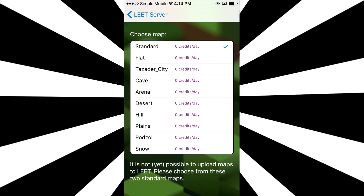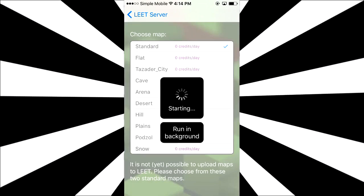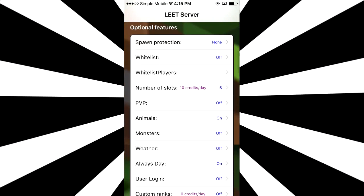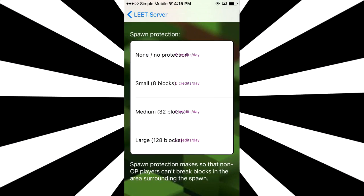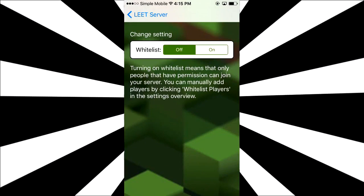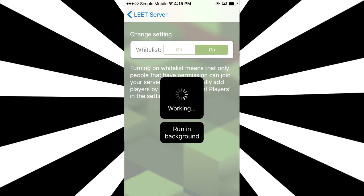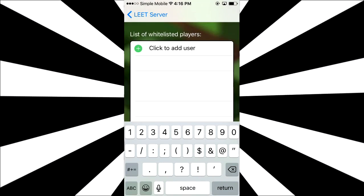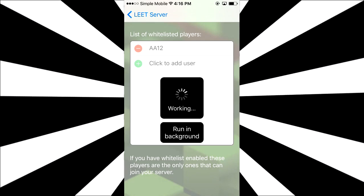You guys can also change the map to anything — all of the maps are free. I just kept it standard, but I want to change it to see how it works, so we're going to change it to a snow biome. When we enter the server, it should be a snowy terrain. Down here you have a ton of other features. I turned on my Xan features. This is the advanced mode, basically. You can turn on some type of spawn protection, which means the area where you spawn can't be destroyed no matter what. You can turn on a whitelist so only specific people you want can join — you can put in names and make your own list. I'm going to whitelist myself because I don't want people coming in and doing stuff with it.